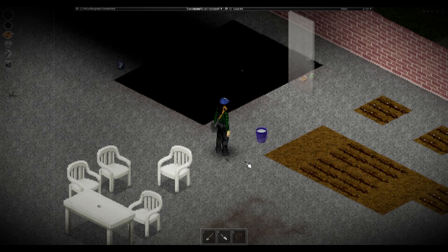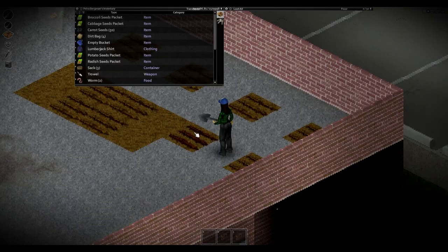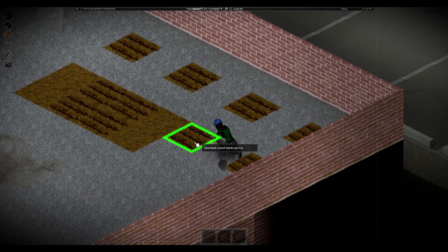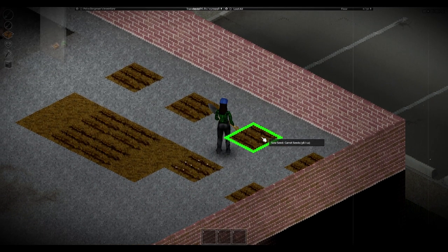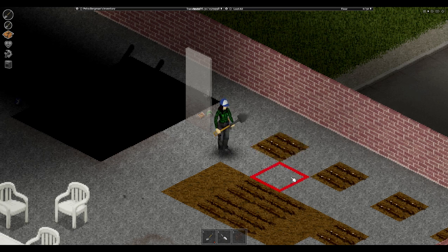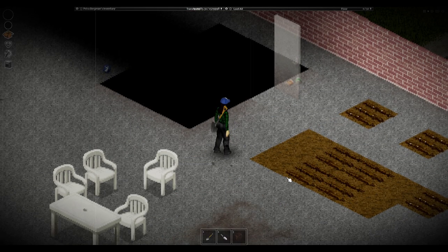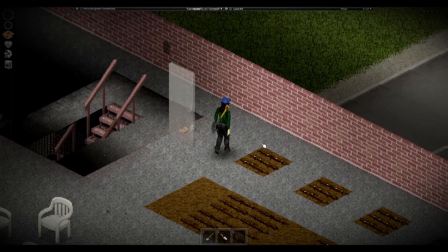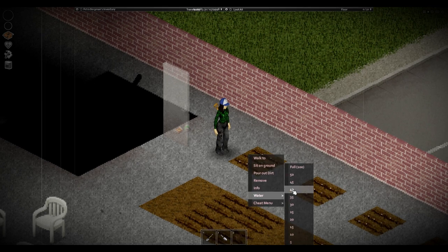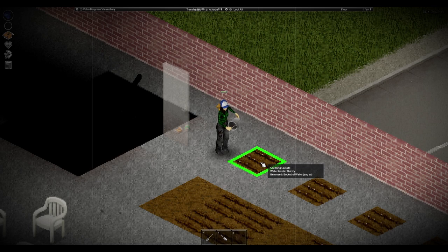Planting seeds. One: verify you have some sort of water in your inventory to water your seeds with. You will generally need 50 plus units of water per tile. Two: right-click on a tile you've tilled — a tile with three furrows — and click 'Sow seed > crop name.' Three: right-click on the newly planted seeds and select info. Leave this window open to the side so you can see how well watered your crops are. Four: immediately water the crop by right-clicking and choosing water and number of units — start by watering all crops with at least 50 units. Five: continue watering in 5 to 10 unit increments until the crop info box says 'well watered.'